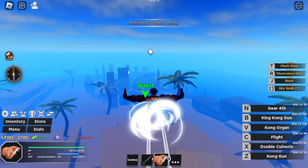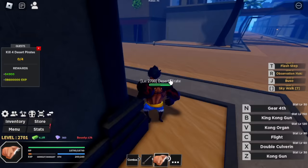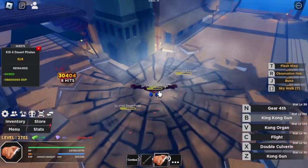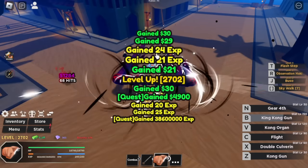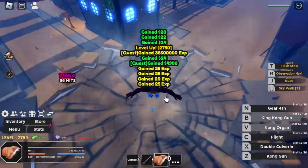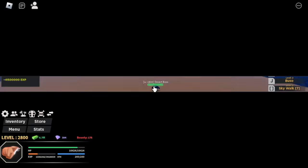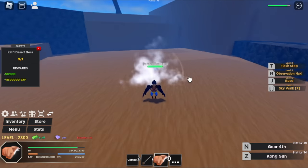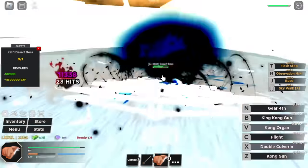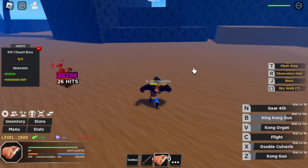At level 2,700, we head to the final island — the Desert City. First mob is the Desert Pirate. This is the only area you should grind because you need to lure enemies and the next mob is harder. I reached level 2,850 here before moving to Desert Captain. There's also a Desert Boss — Crocodile. We'll be reaching max level here.